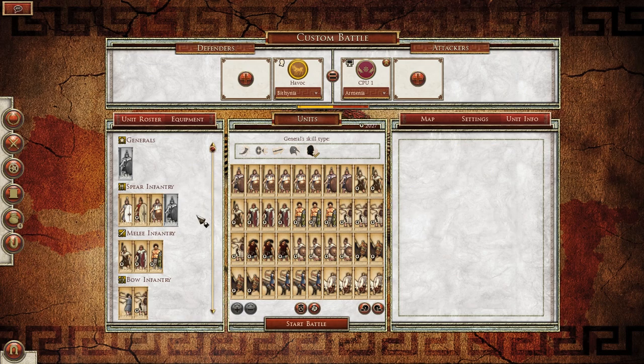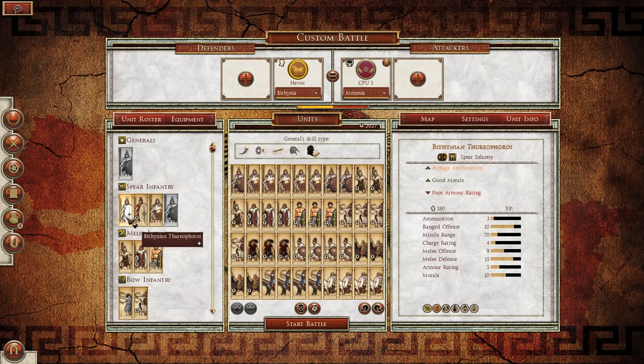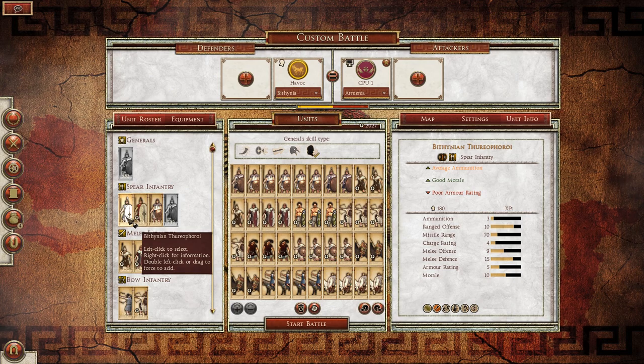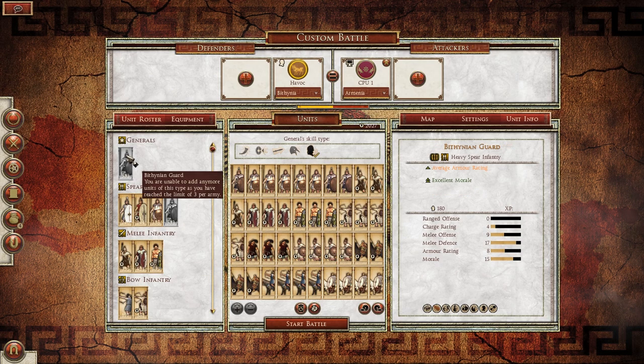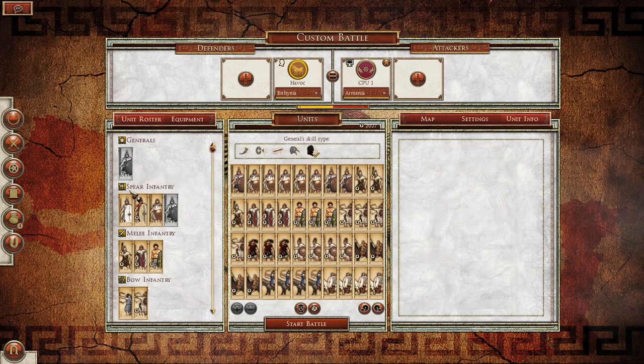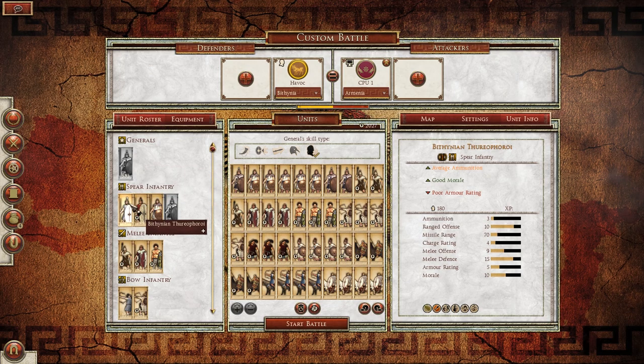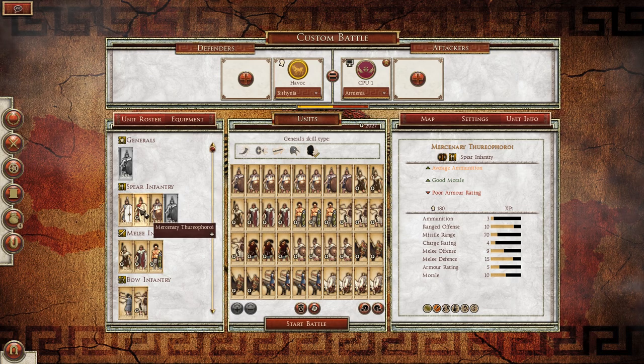Moving down to spear infantry, we have four choices. We have Bithynian Thurioi — I'm assuming that's how you say it. They are spear infantry, but they also have a ranged offense. Their missile range of 70 really isn't too bad, so they will actually be a pretty good unit. They have pretty high melee defense — considering that the Bithynian Guard has 17, they have 15. They actually have a pretty decently good charge rating as well. Their armor rating is not that great, but they're still a pretty good standard unit.